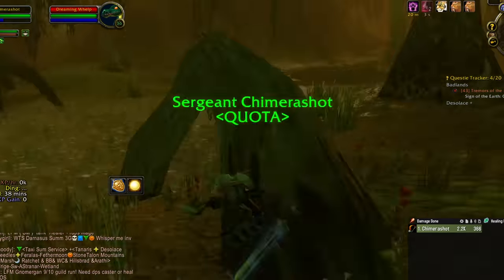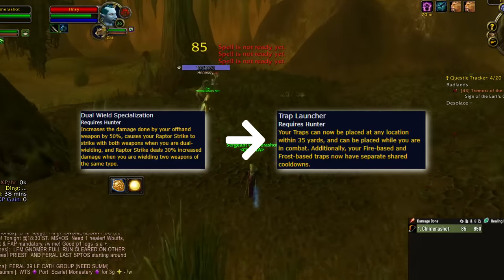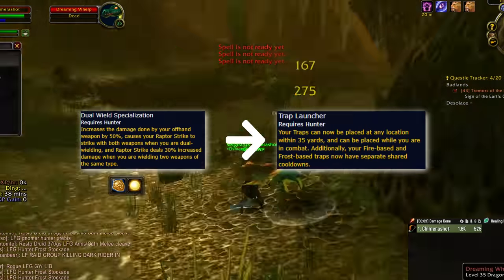If you've been theorycrafting on your own thinking it could be worth dropping the Dual Wield rune in favor of Trap Launcher while using a two-handed weapon, that could be viable in PvP, but does not seem to hold up in PvE.